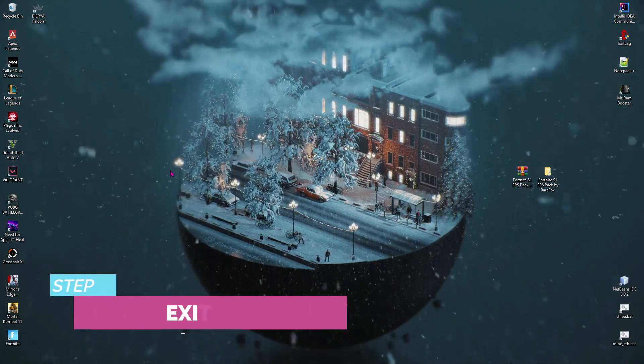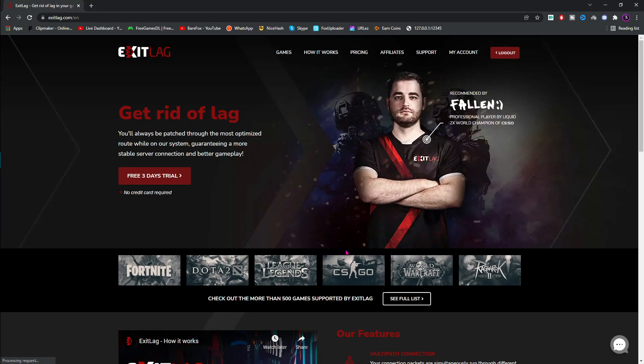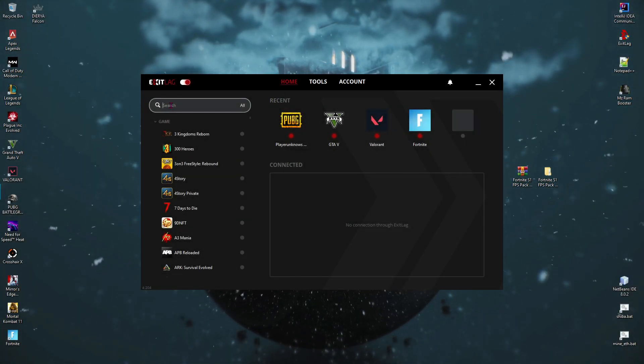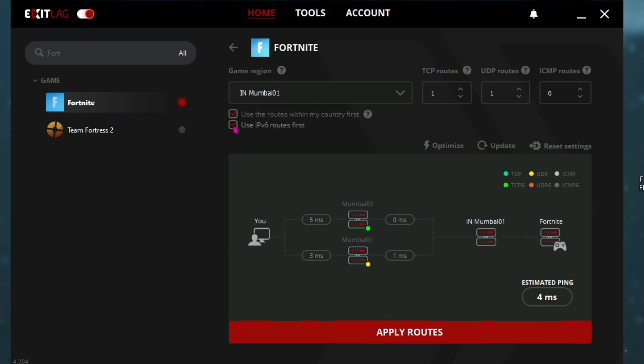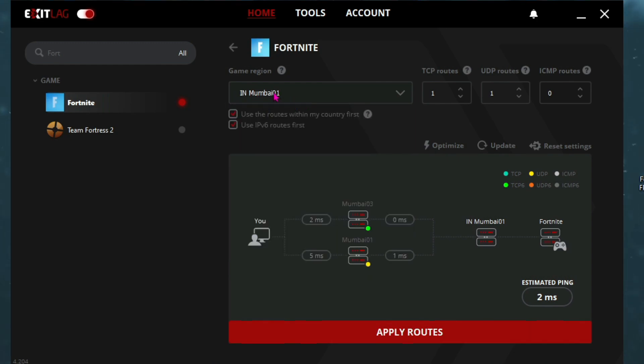Last but not least is ExitLag, and this is one of the most important steps. ExitLag is a free-to-download software — click the second link in the description below and then go to the free three-day trial link to download the latest version. ExitLag offers a list of over 250 games to choose from — search for Fortnite right away. Once you select your game, click on these two options and select the closest region to you (for me it's Mumbai 01), then click Apply Routes. As you can see, it automatically shows your estimated ping, and then Fortnite is optimized.